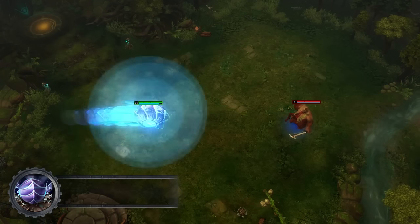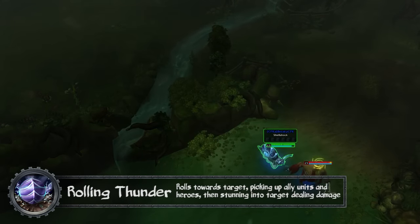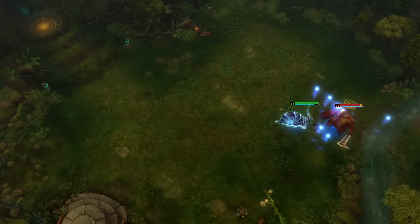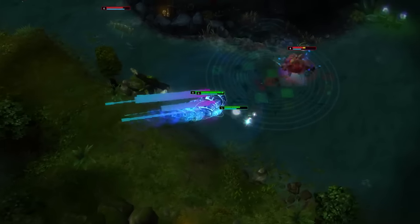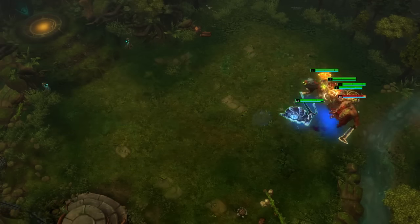Shellshock's W is Rolling Thunder. Curling into a ball and barreling in the direction of a target enemy unit, Shellshock rolls straight through cliffs and trees, picking up allied heroes, units, and even Fireflies along the way. On impact, Rolling Thunder stuns your target and deals magic damage in a small area. The damage is amplified with each allied hero or unit you've picked up along the way.